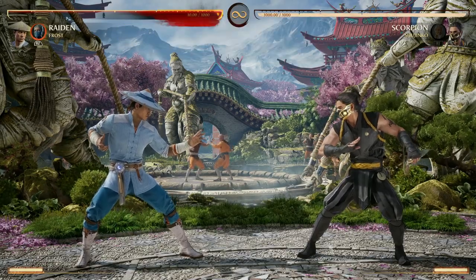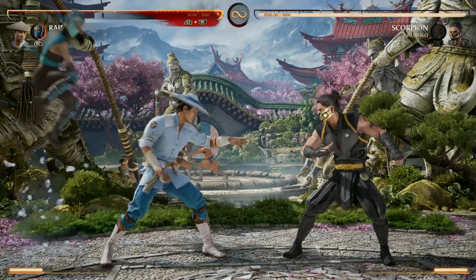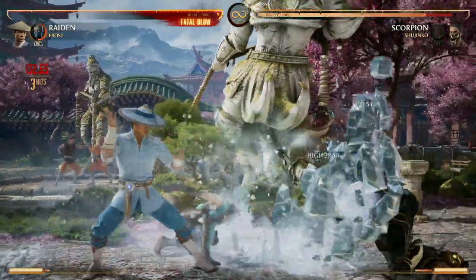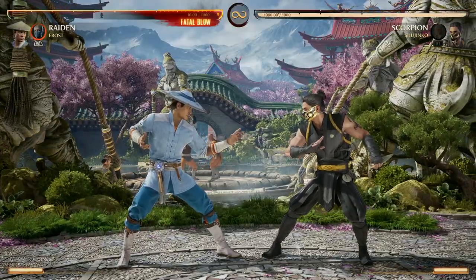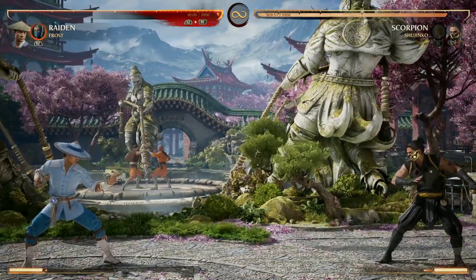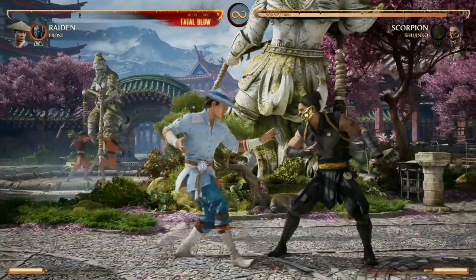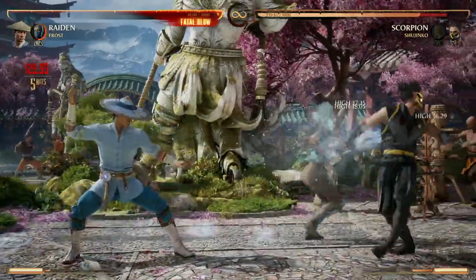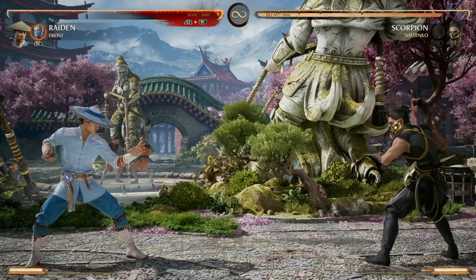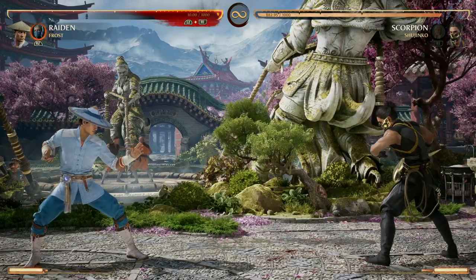Starting off with tips and tricks on her moveset — her standard cameo move is this ice crash, a great way to end combos if needed. If you hold the cameo button you get a different property. Holding it does do more damage and it doesn't cost any more meter, so if you get the chance I recommend just holding it to get the extra property.